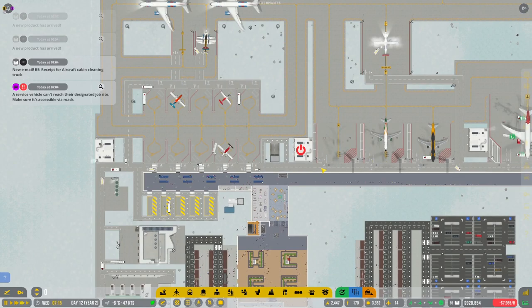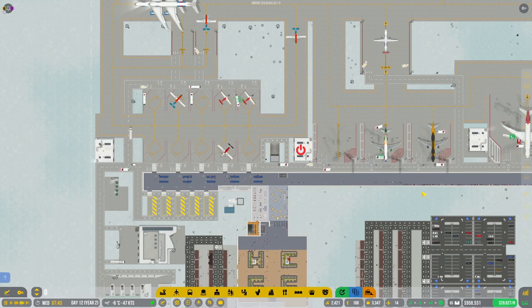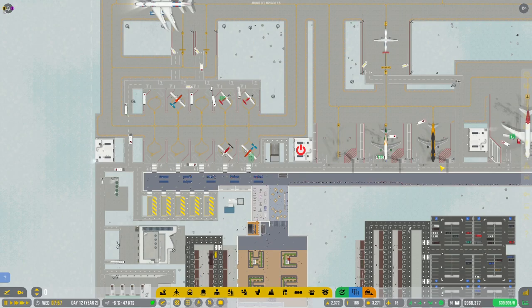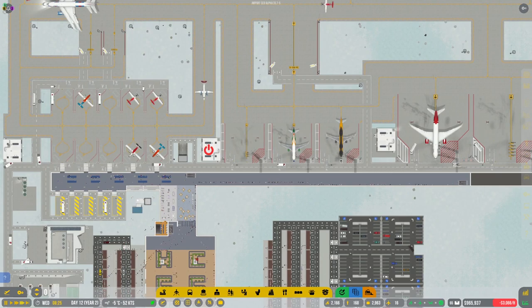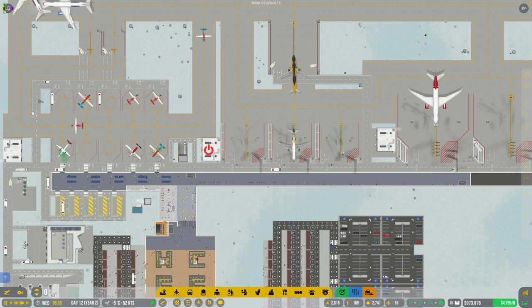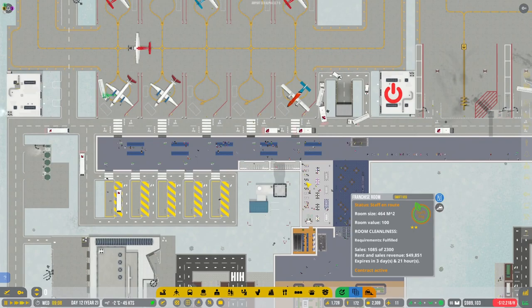A chat message asks us to please fix the name of the game on Twitch — it appears as 'airportCEO' and should be 'Airport CEO' with the space between airport and CEO so more visitors could find the stream. I didn't know that was actually a thing, but thank you so much for letting me know. Let me try that right now — we can update the information. Hopefully that means it should be updated and maybe more people will find it now.